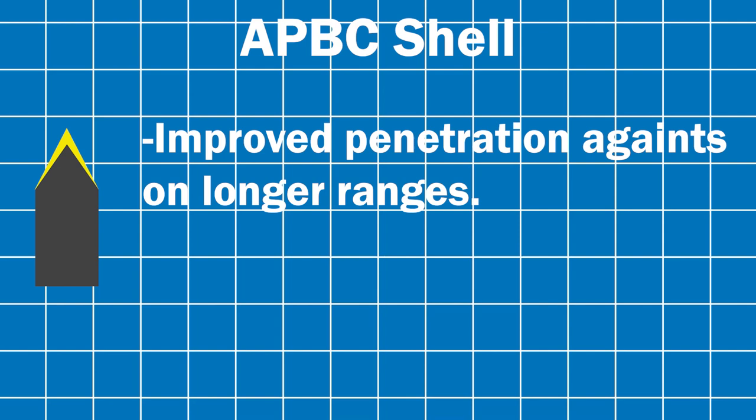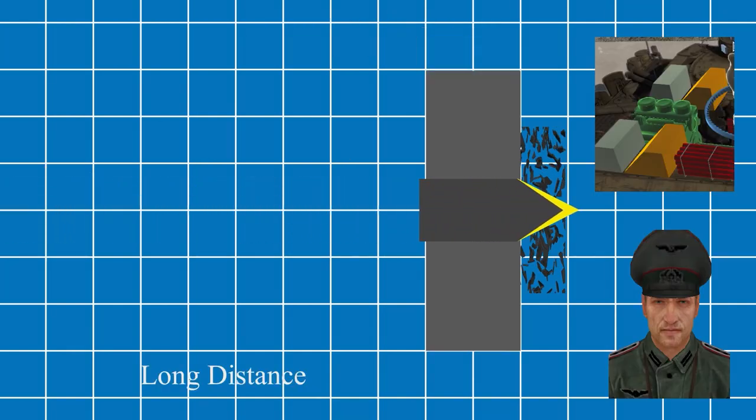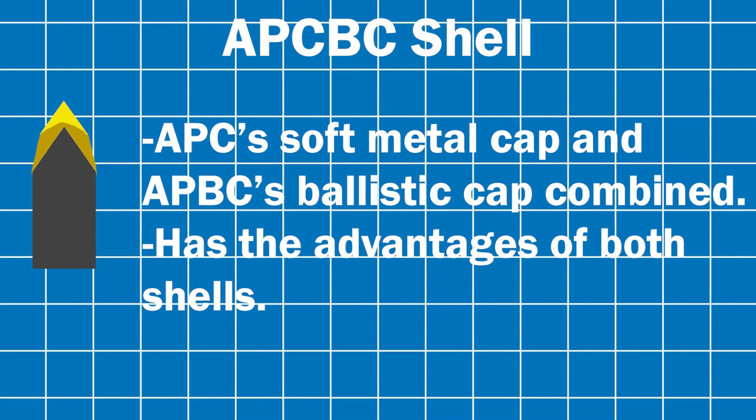The next upgrade is the APBC shell, which uses a ballistic cap, improving performance over longer ranges. The final solid shot is the APCBC shell, which combines the caps of both the APC and APBC shells. It has the bonuses of both without the downsides, making it the definitive AP shell, especially in the early to mid-game.